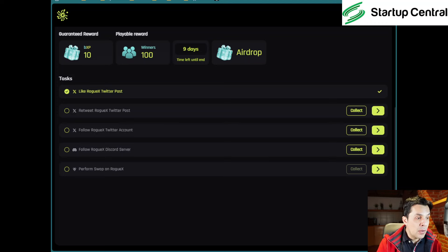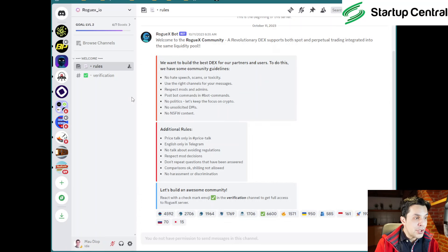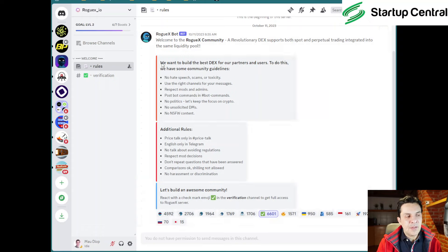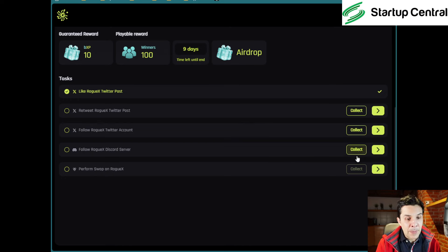I'm going to like that post, and I'll abbreviate this section unless I find something complicated, so I'll pause the video. Two interesting things to note: when you retweet, the retweeted post tells you that you'll get some testnet tokens of this project, and once it launches they will swap them for real tokens — so just by doing this you're already getting an airdrop, which is really cool. Also, when you follow their Discord server, make sure you get verified.